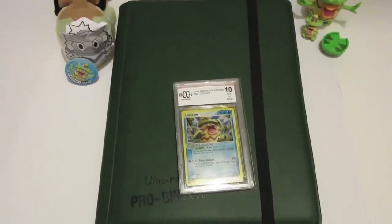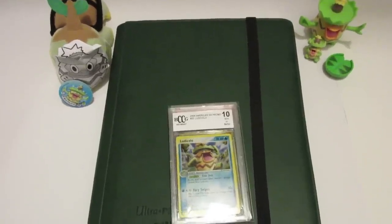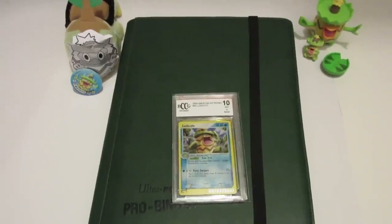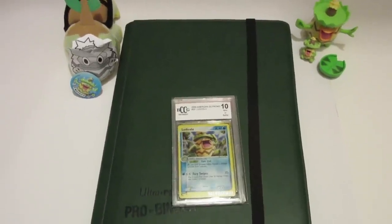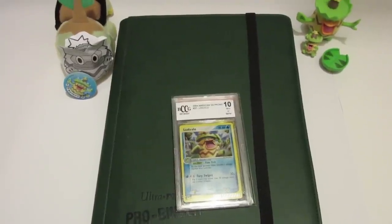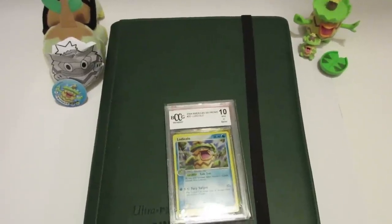Hey, what's up guys, Team Booster Break, and today I have a video I've been wanting to do for a while. This is my entire Ludicolo collection — everything I have. I have a couple other mini figures of Ludicolo in a box that I kind of misplaced, so we'll miss out on those — a little Ludicolo, a little Lotad, and a little Lombre. I did order a couple more of the Ancient Trait Ludicolo and the regular holo but they didn't come in time.